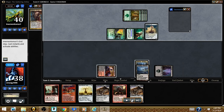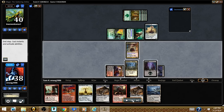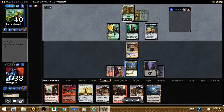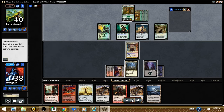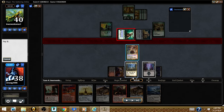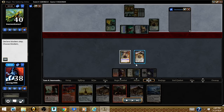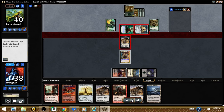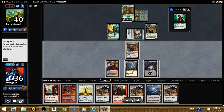I use Thawing Glaciers to go grab a swamp so I'm able to cast Relentless Rats. I finally cast Grenzo with 2 mana open to use his ability. He gains life and he doesn't even like it. Before blocks I used Grenzo's ability to bring up my rat, and happily traded my rat for his commander. That was a trade I was not sad to see.